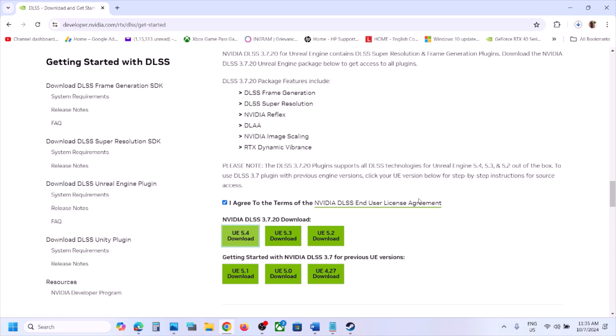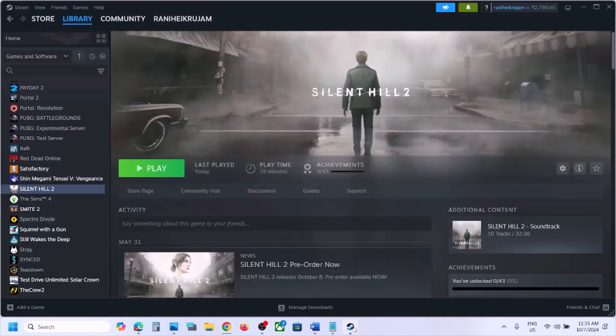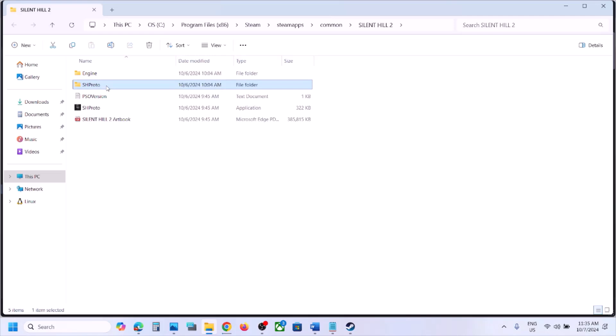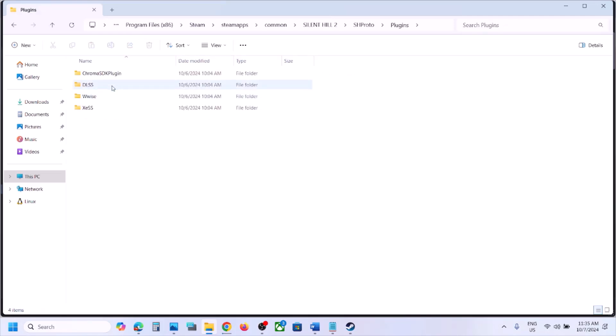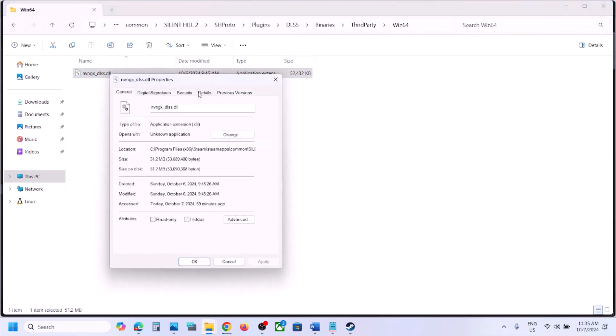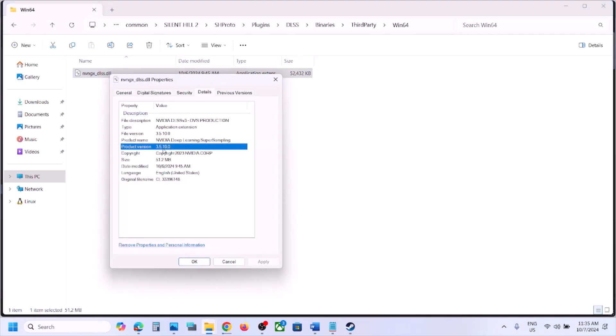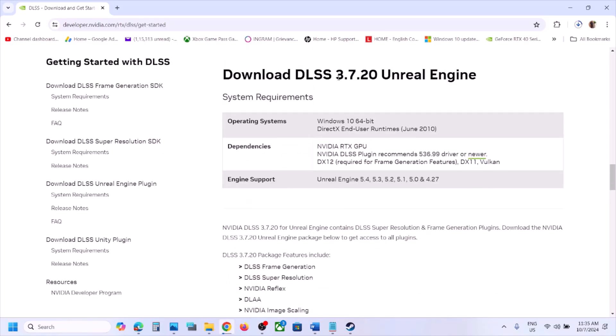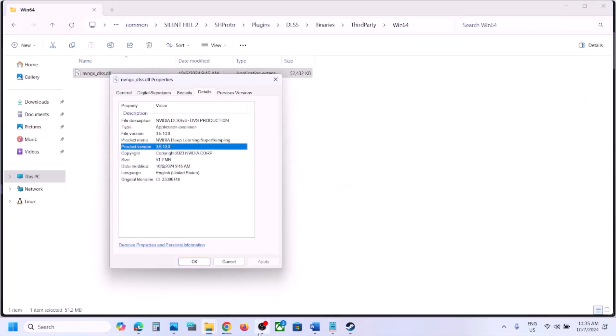Check the 'I Agree' box and click on UE 5.4 to start the download — it will download a ZIP file. The reason for this is that the game ships with an older DLSS version. You can verify by going to the game folder, browsing to SHProto > Plugins > DLSS > Binaries > ThirdParty > Win64, right-clicking the DLL, going to Properties > Details, and seeing it is version 3.5.10, whereas the latest is 3.7.20.